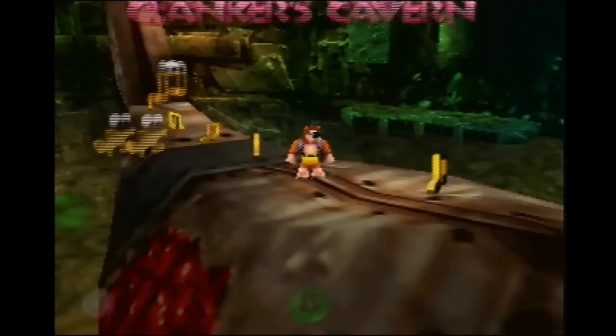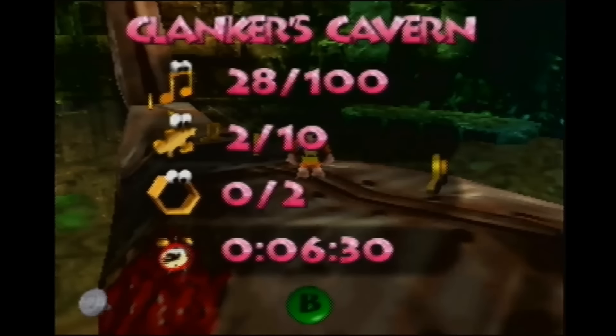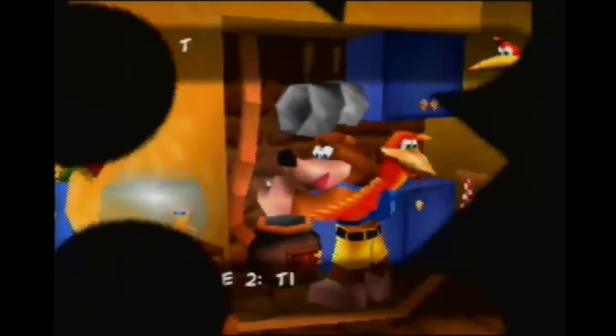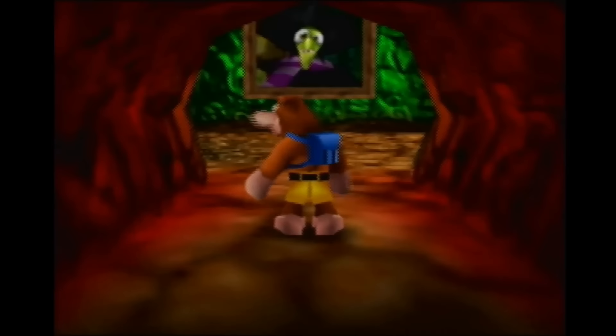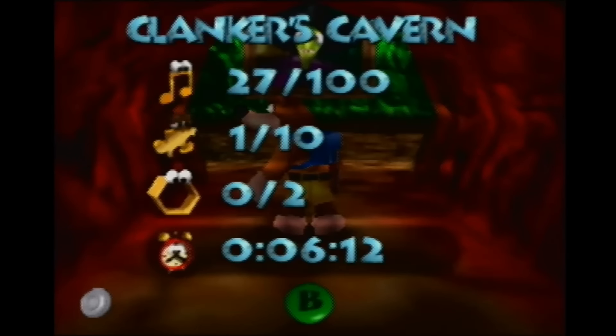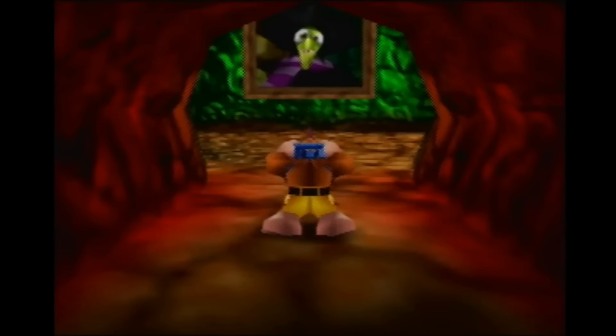So again, view totals — two Jiggys. And then I'm just going to hit the reset button on the console, and I'm going to fast forward this a little bit. Going back into the game, when we go into the start menu and check out our totals, we go right to Clanker's and we see we only have one Jiggy, as opposed to the two that we had before.